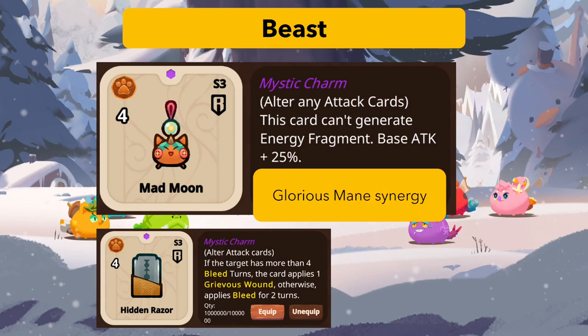There's a beast mystic charm that synergizes with Glorious Mane — it says this card can't generate energy fragments, so there's no downside with Glorious Mane, and it adds base attack plus 25. Essentially a free 25 if you have Glorious Mane, though I need to test how Glorious Mane actually works. Most class mystic charms also changed from 5 PP to 4 PP.